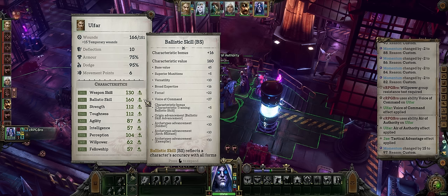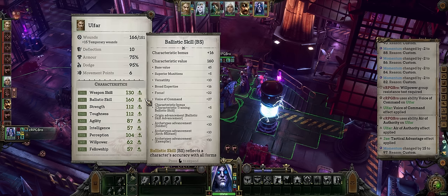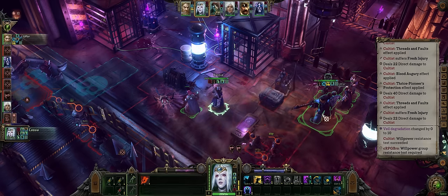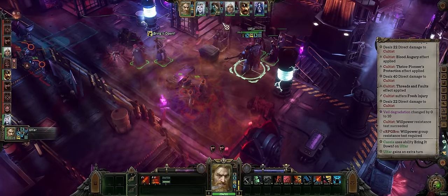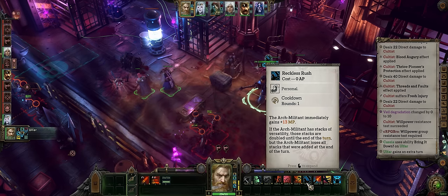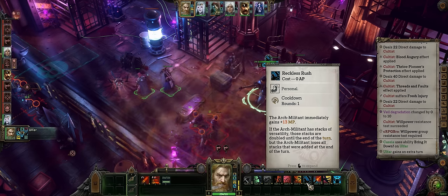This will highly increase not only your Ballistic Skill but also Perception for way less enemy dodge, more 2-hit chance, and more criticals. And with any officer you can always provide Ophar with an extra turn. Ideally during this extra turn, because we have the Reckless Rush ability at 0 AP cost, you can already activate it to double your versatility stacks.